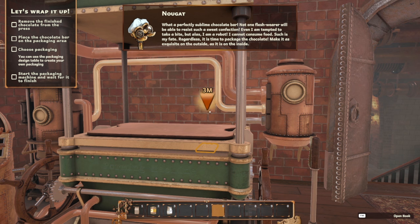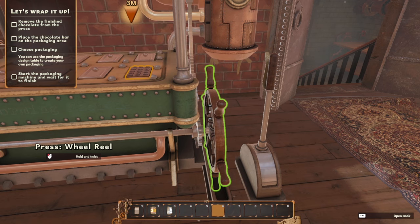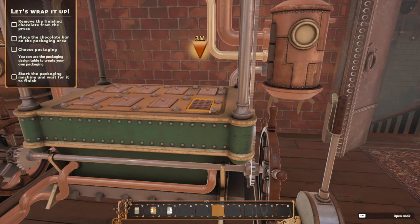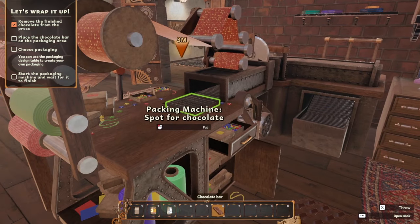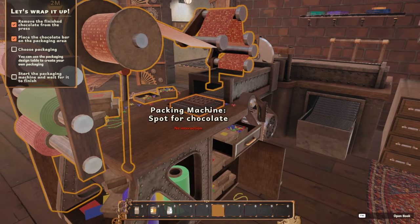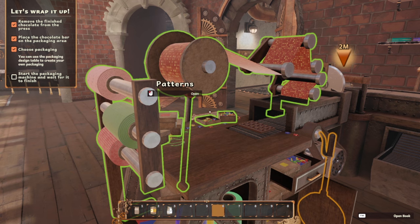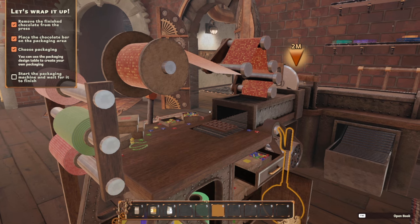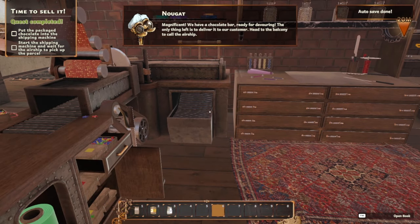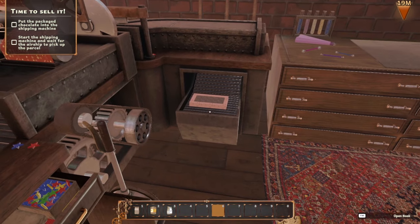'Even I'm tempted to take a bite, but alas I am a robot — I cannot consume food. Such is my fate. Regardless, it is time to package the chocolate.' There's a wheel over here too. Remove the chocolate. Pick it up. Place the chocolate bar in the packaging area. Choose packaging — a simple box, that's all we have. Start the packaging machine and wait for it to finish. Done.